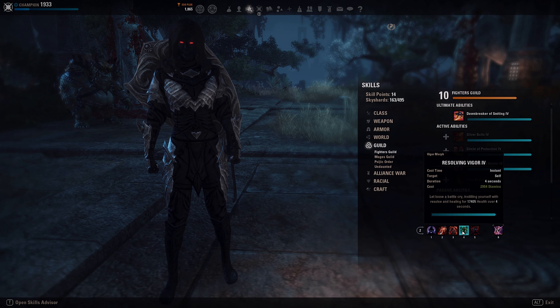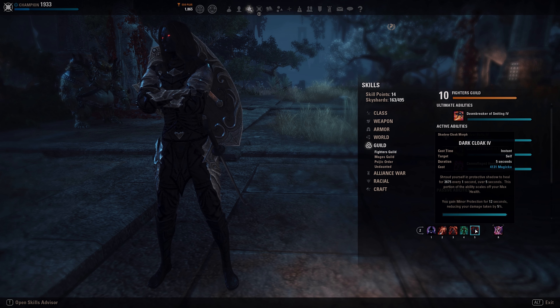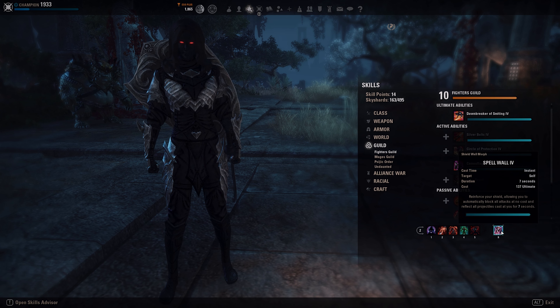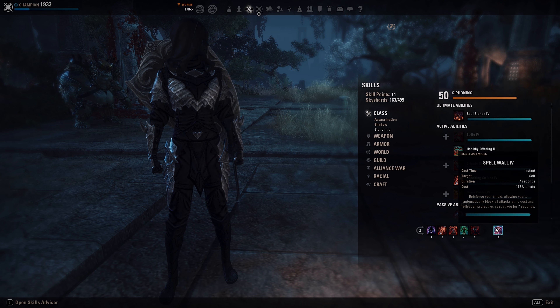Then the usual Stamina heal, which is Vigor. We also have Dark Cloak — no Invis Cloak, I'm using Dark Cloak. The healing per tick just got increased a lot, and we get Minor Protection on top of our really high resistances. For the back bar ultimate, you can go for Defensive Spell Wall, or you can go for Soul Siphon giving you a huge heal on cast and also healing your allies. Depending on whether you're solo, go Spell Wall; in a group, Siphon or Spell Wall.